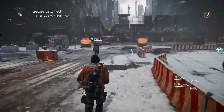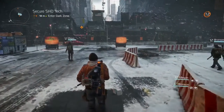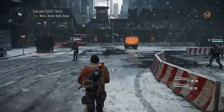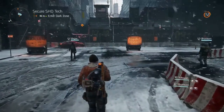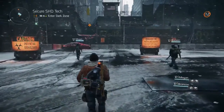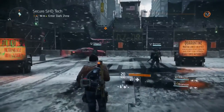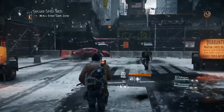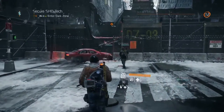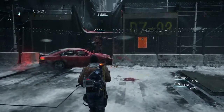After the virus broke out, the Dark Zone was originally set up as a quarantine zone in the middle of Manhattan to contain the sick, but things rapidly went out of control. There was a massive blackout and the military had to evacuate, leaving their most powerful gear and weapons inside the Dark Zone. This loot is extremely valuable, but it also means this is the most dangerous place in the game — it attracts a lot of attention, including other real players. The Dark Zone is a multiplayer gameplay space in our world.